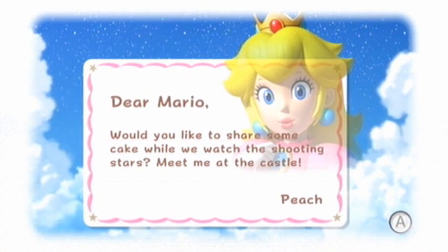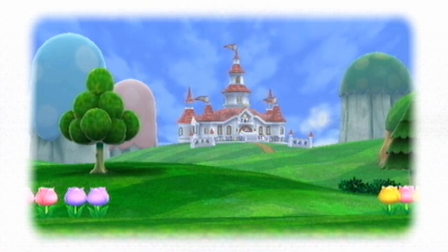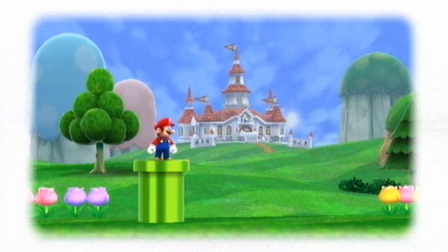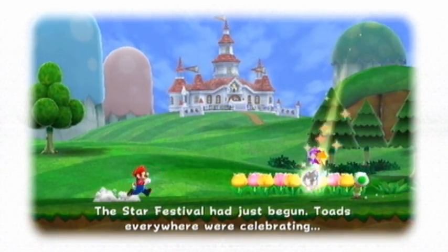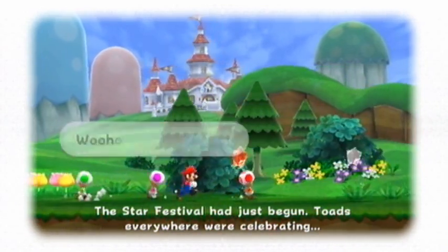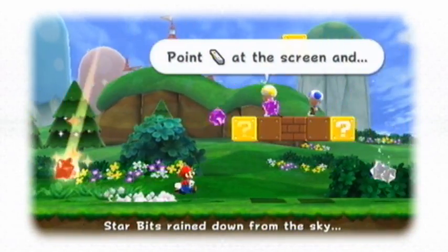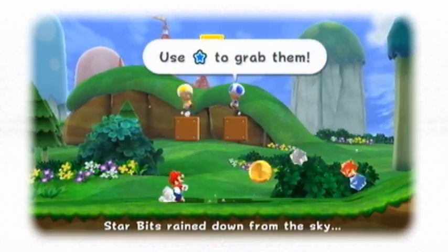We're here to play Super Mario Galaxy 2. In terms of the storyline, it runs kind of parallel with Super Mario Galaxy 1, which is kind of disappointing — I was personally expecting more of a direct sequel. The game starts like the first one: Star Festival, a bunch of star bits falling out, and some coins you might want to pick up.